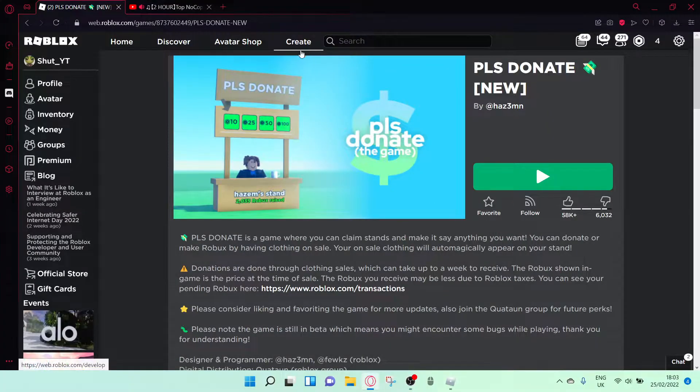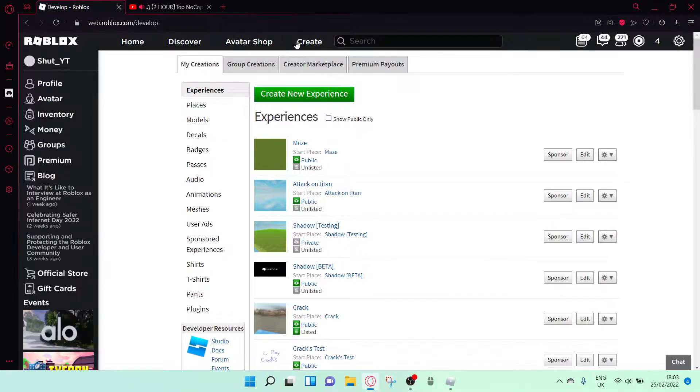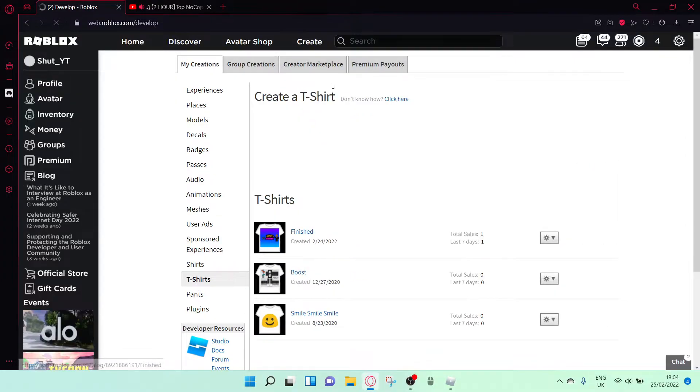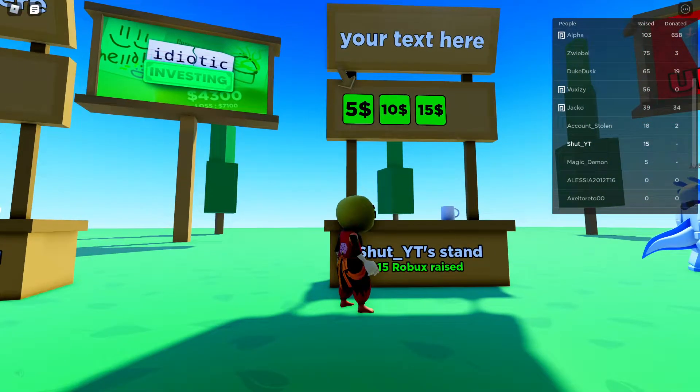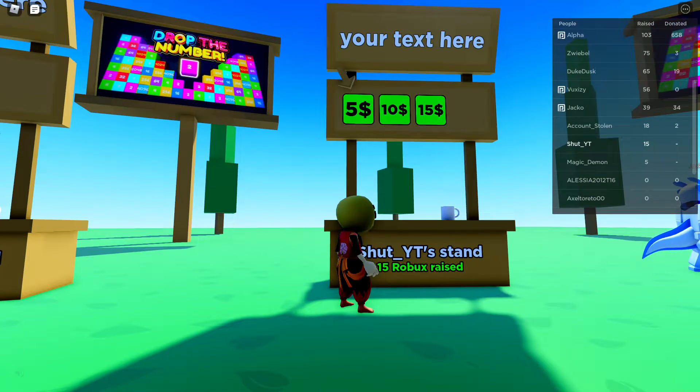All right guys, so you go to Cray, then you go to t-shirts, then you make a t-shirt — press here if you don't know. Then that's how you make a t-shirt. Then open the game and set a price to them.